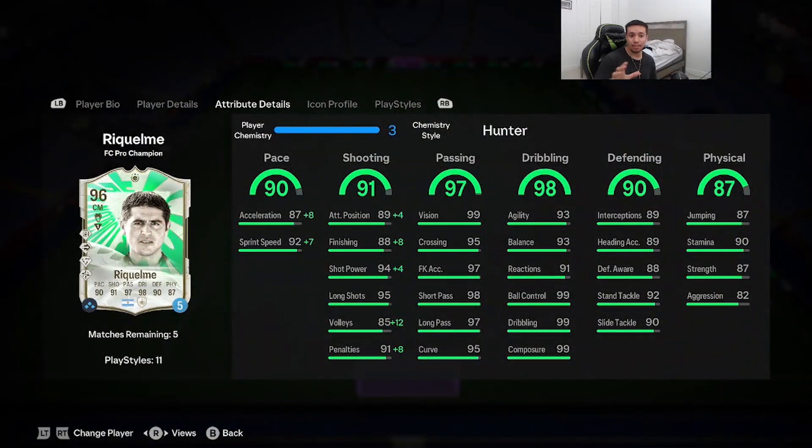Looking at the card specifically, what's the best chemistry style? You could go engine, hunter, hawk, shadow, or anchor — I'm going to slap the hunter on him. The reason is I want to boost up that pace: acceleration goes to 95, sprint speed maxed out at 99, and at the CAM position, finishing goes up to 96 and shot power up to 98.